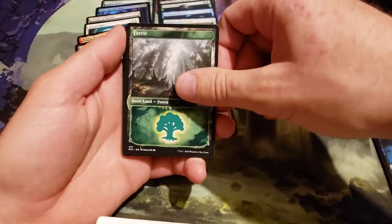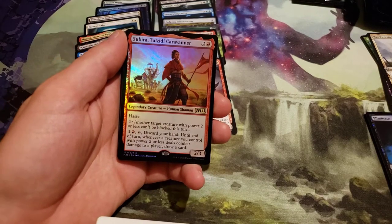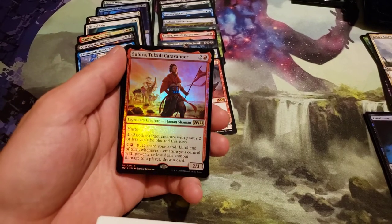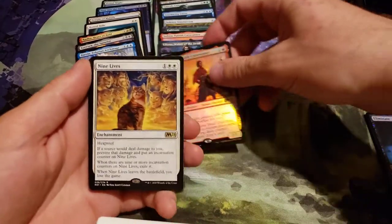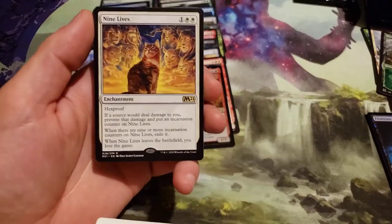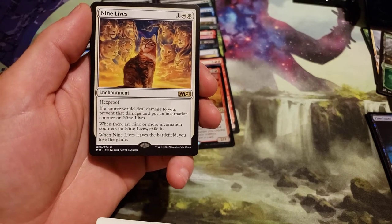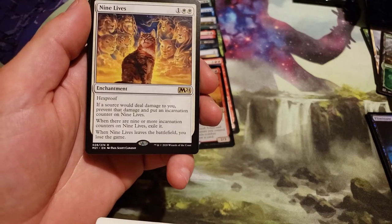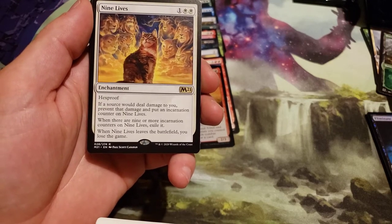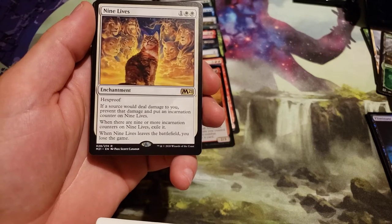We got a Garruk Forest and a rare: 9 Lives costs 3, 1 generic and 2 white. Hexproof. If a source would deal damage to you, prevent that damage and put an incarnation counter on 9 Lives. When there are 9 or more incarnation counters on 9 Lives, exile it. When 9 Lives leaves the battlefield, you lose the game.